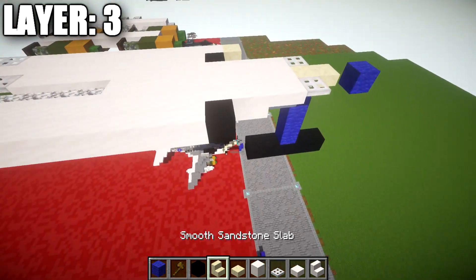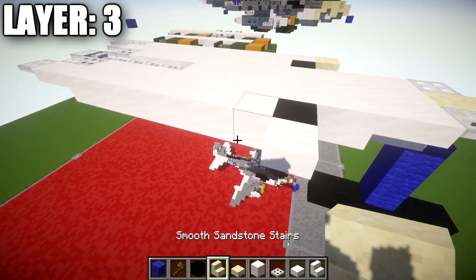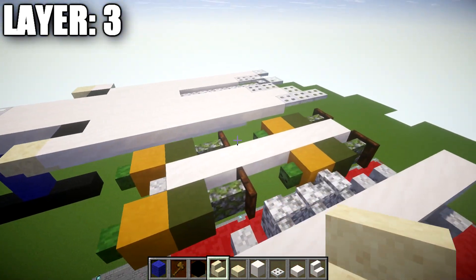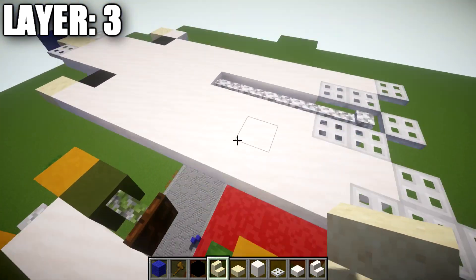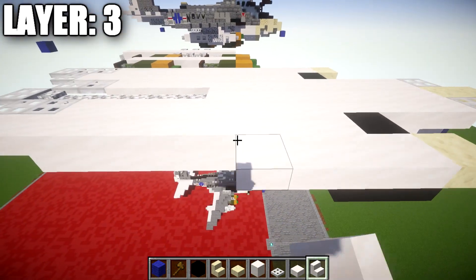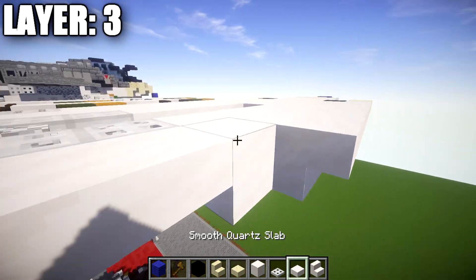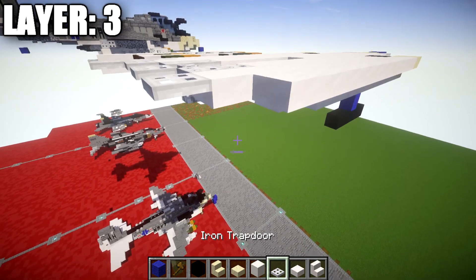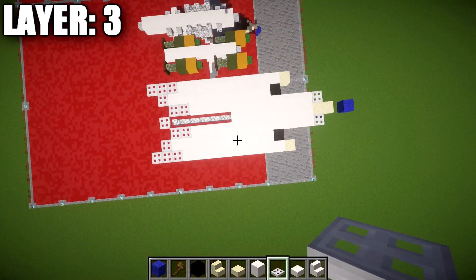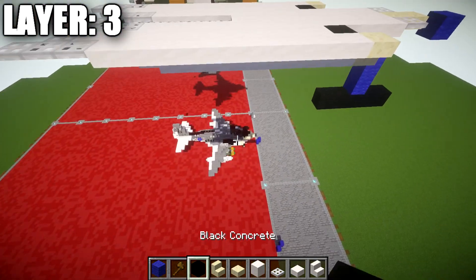Going out to the sides, place a quartz upside-down stair off the black concrete block and a smooth sandstone stair toward the front. Then place seven quartz upside-down stairs going back, two quartz top slabs, and three iron trapdoors back. That's what your fuselage looks like for layer three. Now we'll move out to our loadouts on the sides — these are pretty simple, covering our bombs and drop tanks.